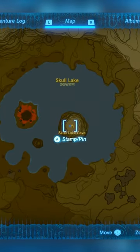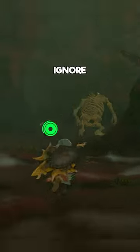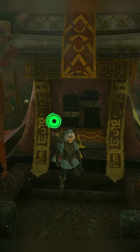Next, you want to go to Skull Lake on the north side of the map. I'd recommend saving here just in case when you dive in you hit the edge. Land right in the water, break through these rocks, ignore everything else, and right up here will be a chest with your first set of armor.